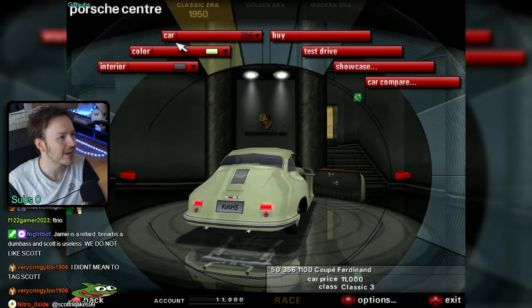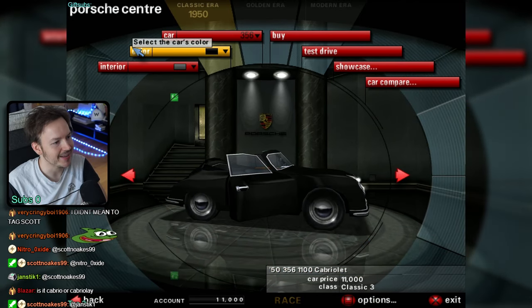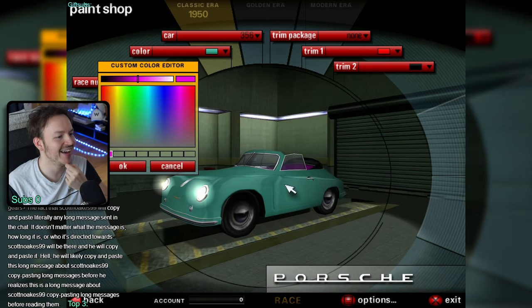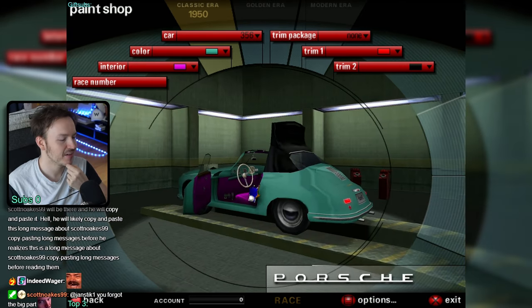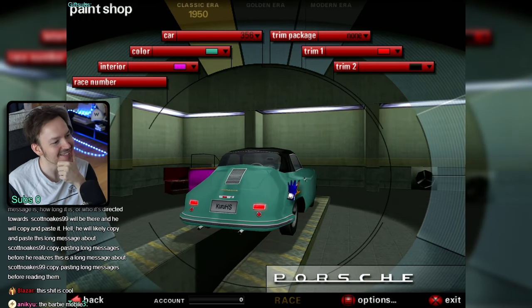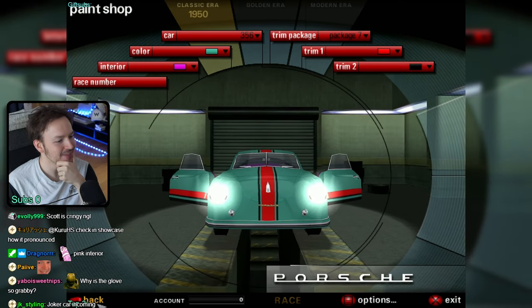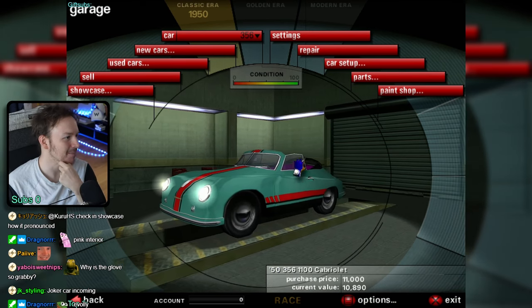Since we're at the beginning of the game, we can get away with a Cabrio. Just gotta pick a nice color - even the interior can be customized. I have not done pink interior yet. That's actually a first - I've played this game for 23 years and this is the first time I made pink interior. Fantastic. Okay, this is my car. It looks like one of those randomized cars from the used car market.